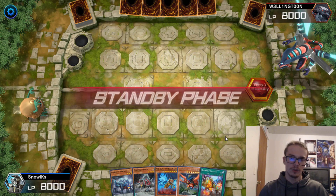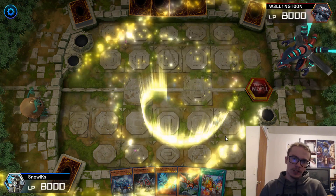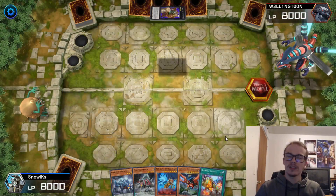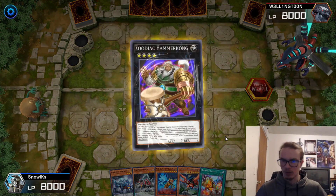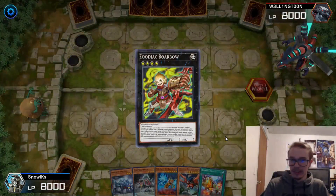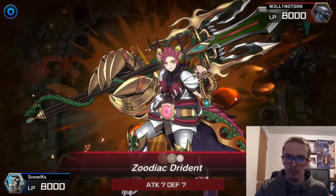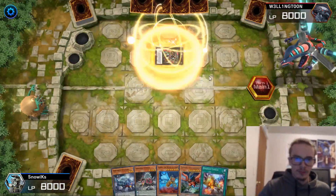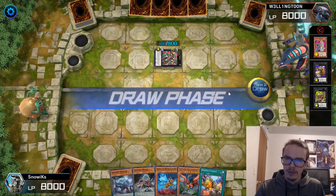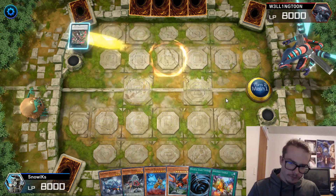Here we are going second, which is what we want — we are a go-second deck. We are playing up against Zoodiac. Zoodiac is probably the best deck in the XYZ format because you can make Dryden and Zeus, it's incredibly consistent, and you're able to play a million hand traps which just prevents your opponent from playing the game half the time. They go for Hammer Kong into Borbo into Dryden.